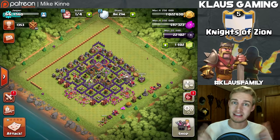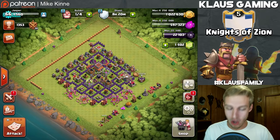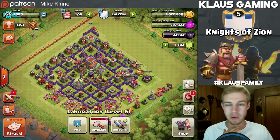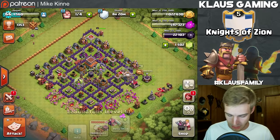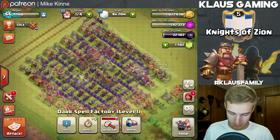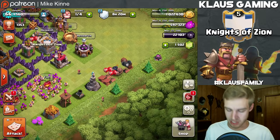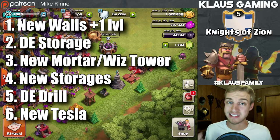Hey guys, my name is Klaus and thank you for tuning back in to our Let's Play Town Hall 8. There's been some progress on the base and a lot of stuff we still need to do. Last episode we started Town Hall 8 fresh - nothing had been built yet, we had like 400 notifications in our shop. We upgraded the laboratory, the clan castle, the dark barracks, the dark spell factory, and built new walls, elixir and gold storage, a new archer tower, and new traps. Last episode was really productive.